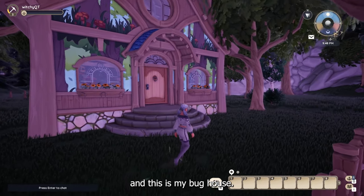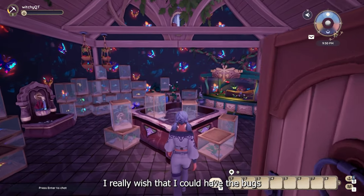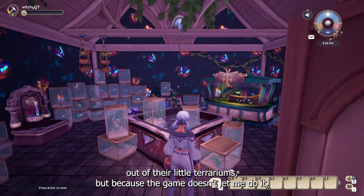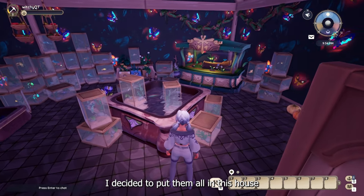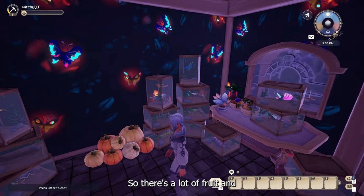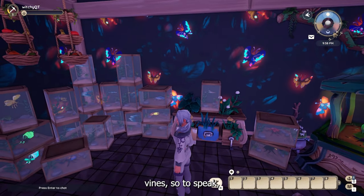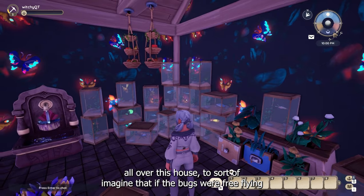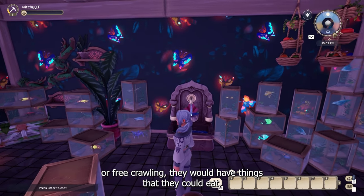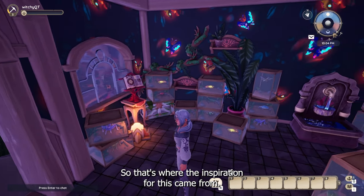And this is my bug house. I know a lot of people love to show off the fish and bugs that they catch. I really wish I could have the bugs out of their little terrariums, but because the game doesn't let me do it, I decided to put them all in this house and just pretend that they're roaming freely in their world. So there's a lot of fruit and vines, to imagine that if the bugs were free-flying or free-crawling, they would have things that they could eat, things they could do, water that they could splash in and drink.